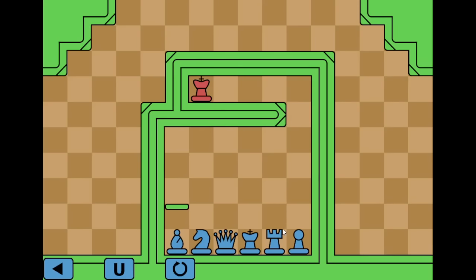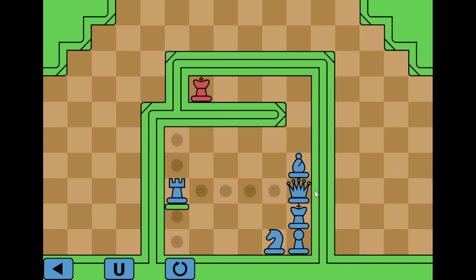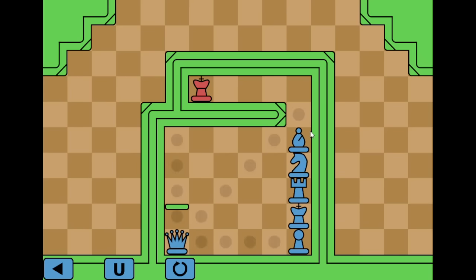Every piece is represented here. The rook is messed up, so the rook needs to go here and take spot number two. I think then the knight can come in and go up there. Got it. There we go.